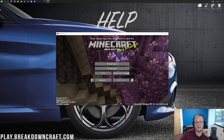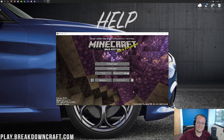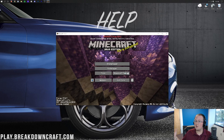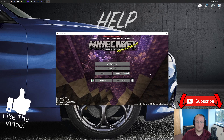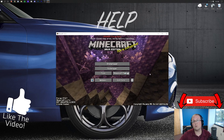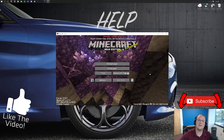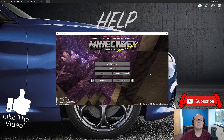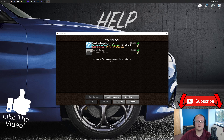Click on Mods — this is where you'll find any mods you have installed. That's how you install Forge in Minecraft 1.17.1! If you want to learn how to add mods to Minecraft 1.17.1, check out the video on your screen now and in the description below. Thanks so much for watching. Come play with us at play.breakdowncraft.com. My name is Nick, and I'm out — peace!